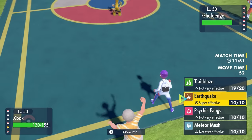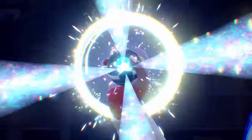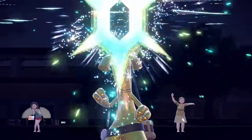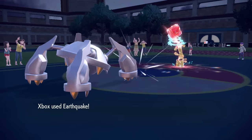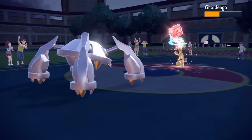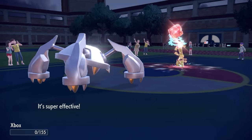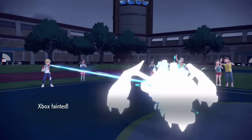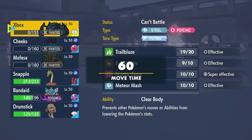I commit to the Earthquake, and they go for the Tera. Whenever it's the middle of the match and they haven't used the Tera, it's coming. They go for Tera Fighting, which basically makes it so they are no longer weak to the Earthquake. However, I do still outspeed — that does a nice chunk with the Earthquake. But because it's no longer Steel-type, it can fire off a Shadow Ball, and that takes care of the Metagross. That is a damn bummer. Metagross was about to go absolutely crazy, but sometimes the Tera is just going to pull all the momentum from you. Half the team is gone at this point.